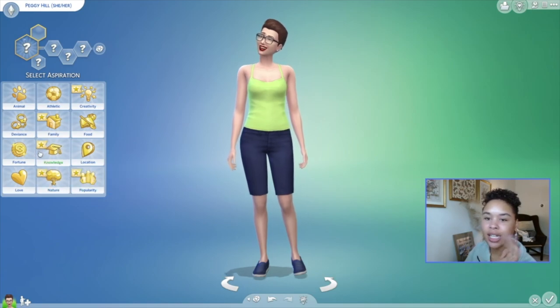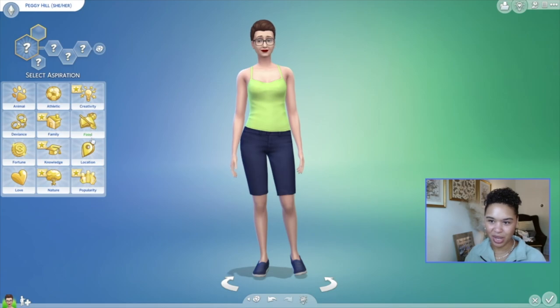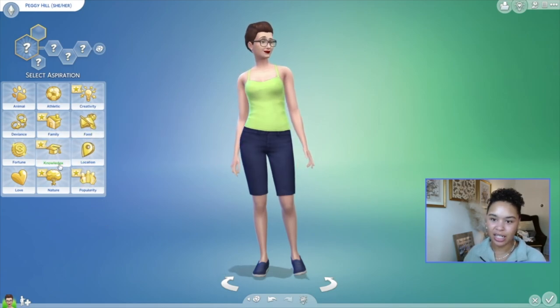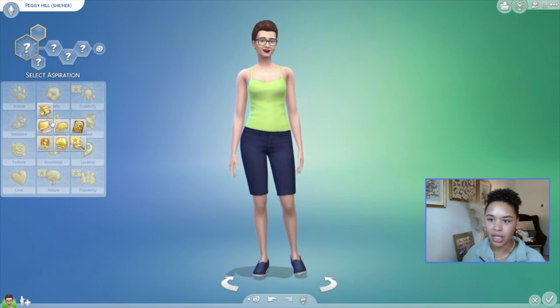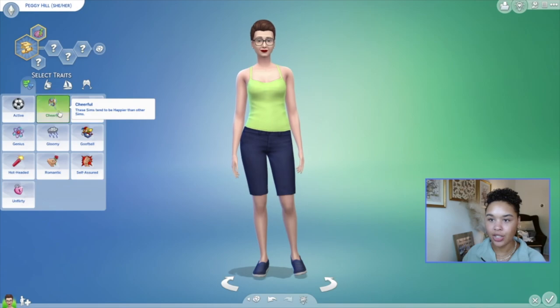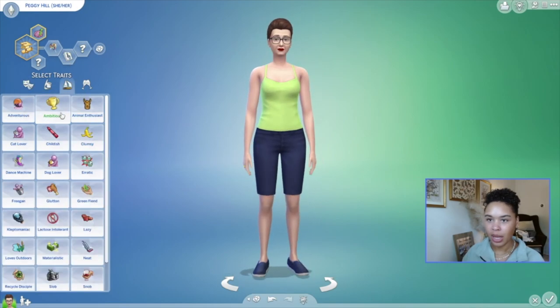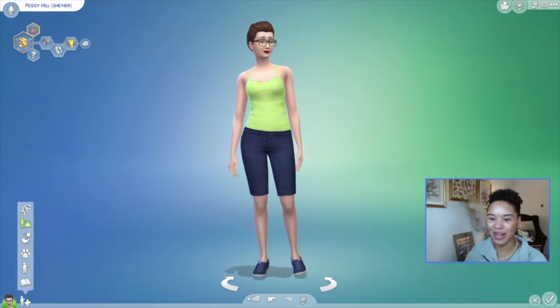Peggy thinks she's like a renaissance sim because she has a lot of skills and quite a few things, but knowledge is probably the best aspiration. She is cheerful for sure, and I'm going to say ambitious as well. That is Peggy Hill to the best of my ability.